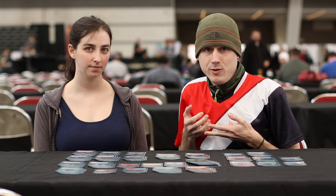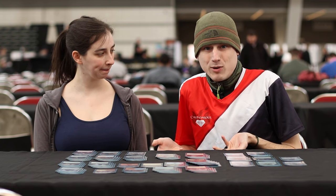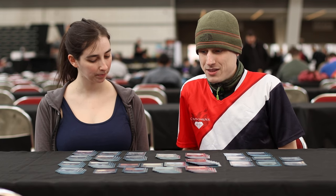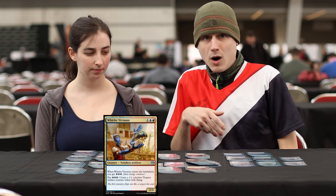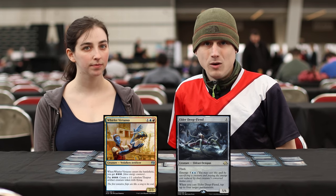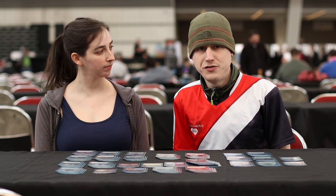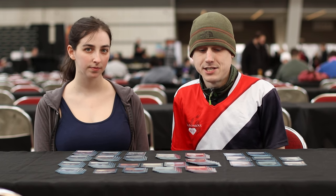But being the four-color version, we also have a very good backup plan — or what actually ends up in practice being the primary plan — which is just beating them down with either a Whirler Virtuoso or Elder Deep Fiend, where basically what you're doing is spending the first few turns setting stuff up.